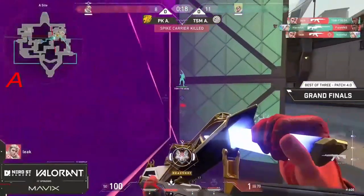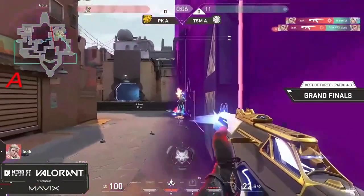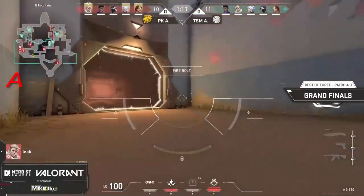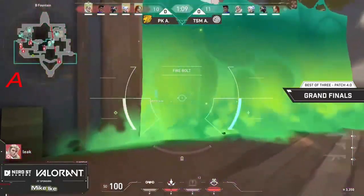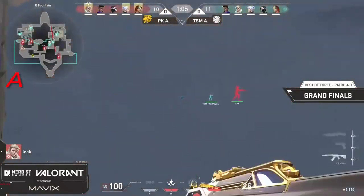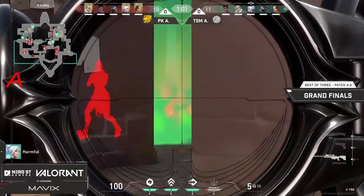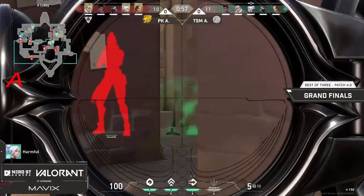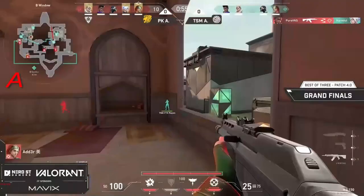ZK gets another — can he get a third? Holding down the A side — harmful, no way, actually saving it with a 3k. It will be tied 11-11 and their eco will be broken. They won't be able to fully buy the round afterwards — they just won't have the money for it. This is kind of the saving grace before they're forced to fight it out at match point.